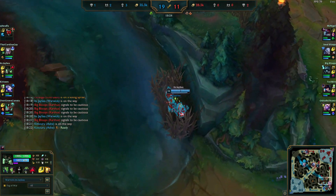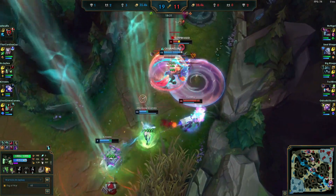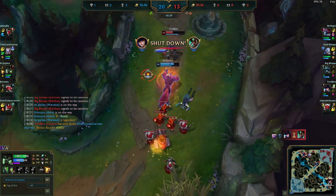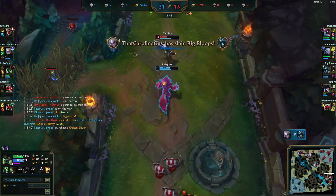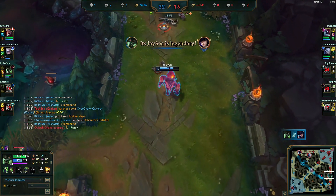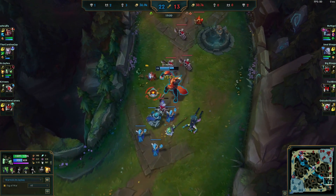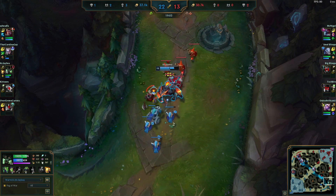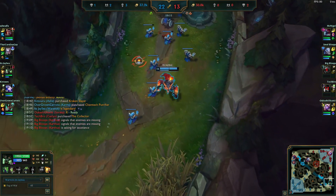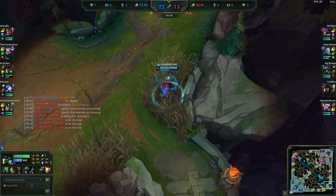Karthus is spam pinging. We R the Soraka to lock her down — Caitlin flashes, we flash. She hits us with a slow but our W passive makes us run faster; we Q and auto her down for a clean kill. Notice how I targeted Soraka — if I had targeted Caitlin, Soraka would have gotten away and could have healed Caitlin enough to kill us. You have to pick and choose your targets wisely; don't tunnel on who's lowest or closest. That goes for any champion but especially Warwick.